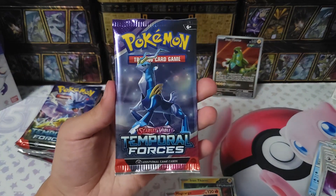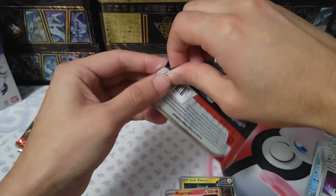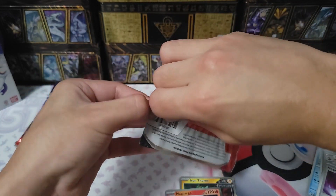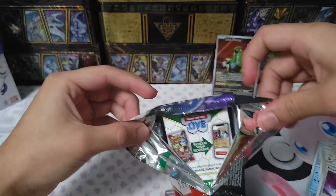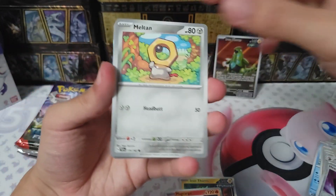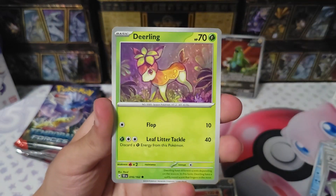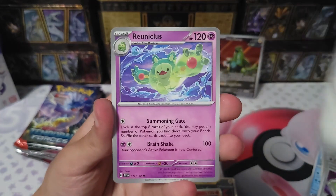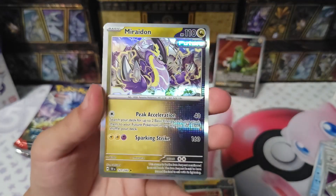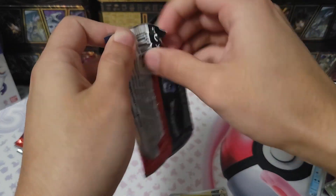I know this next pack has Iron Crown — just look at the outside, it one hundred percent has Iron Crown in it. If it doesn't then the card system is rigged. Third pack: Meltent, C-Dot, Totem Dial, Deerling, Bianca's Devotion, Rinicalis, Explorer's Guidance, Rinicalis again, and a Maridon. It was rigged from the start! But it's fine, let's keep going.